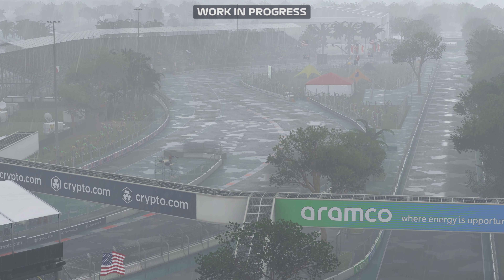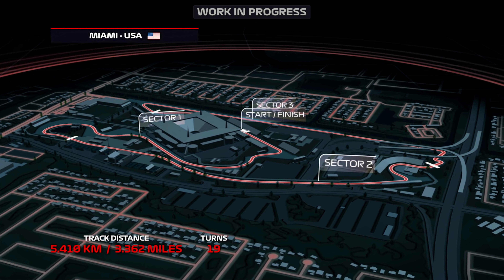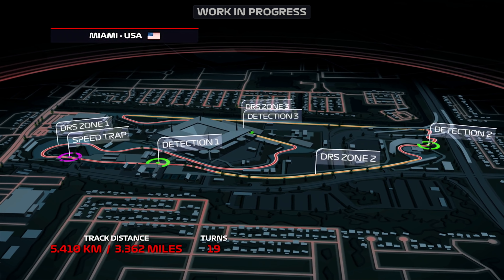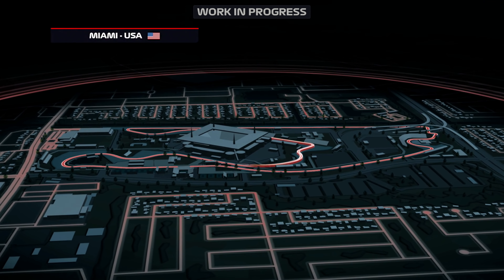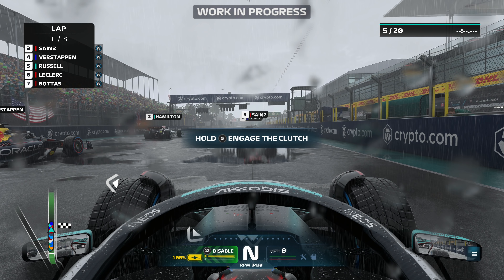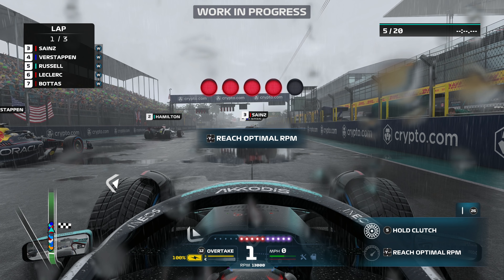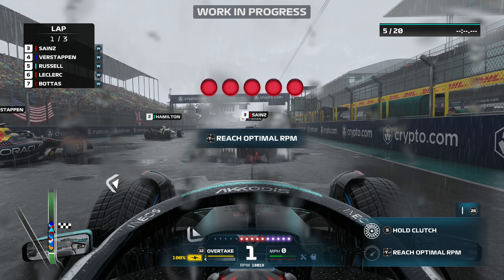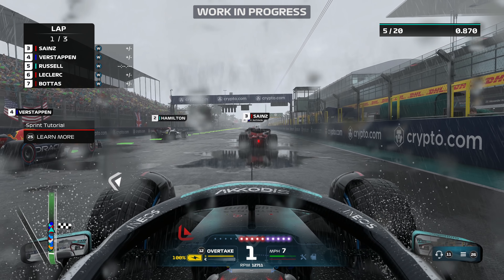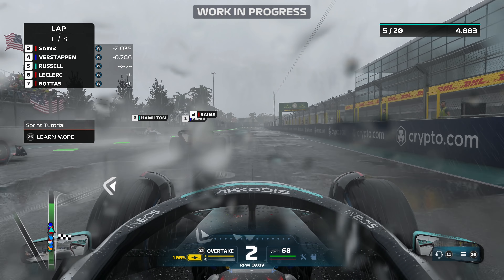Well, it's certainly not sunny here in the Sunshine State. A lap of the Miami Grand Prix features 19 corners and 3.36 miles of track around Hard Rock Stadium. These conditions should prove especially difficult for our drivers today. You may have noticed that a new commentator is now in the game — you can switch between David Croft and Alex. There are also some new co-commentators. Miami is looking incredibly wet right now.